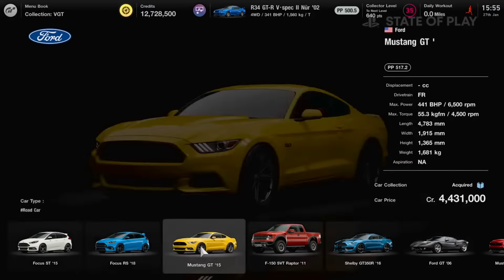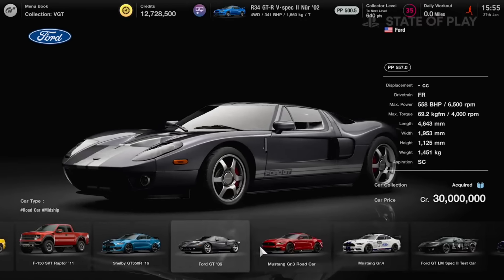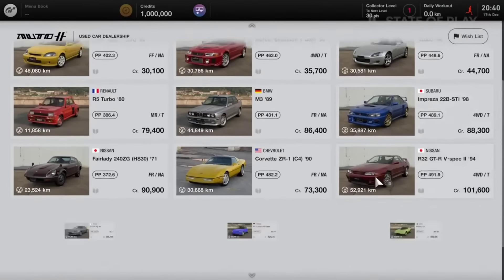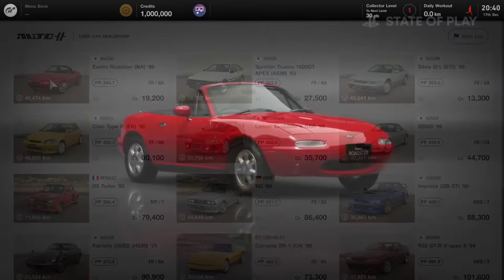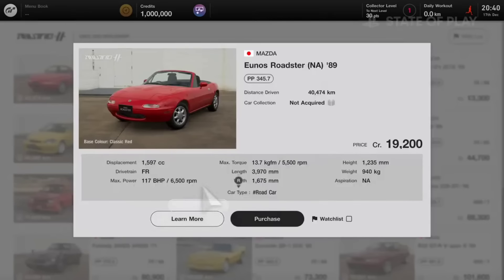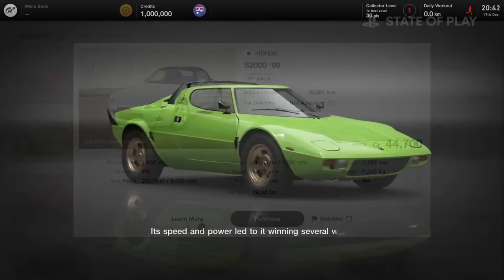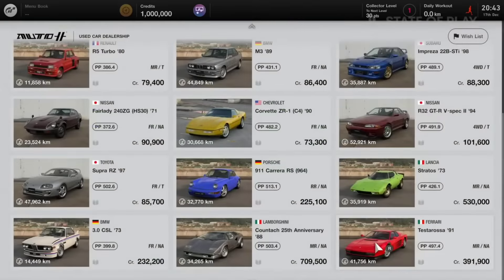With Gran Turismo we saw 400 cars come to the game at launch, from everything you could think of — vintage cars, modern day racers, to little everyday city cars. The mention of brand new racing vehicles coming to Forza Motorsports was kind of a slap in the face to Gran Turismo 7 players, as we have been requesting new GT cars. Hearing that Forza Motorsports is getting the most they've ever had before kind of hurts.